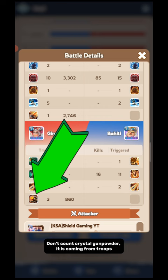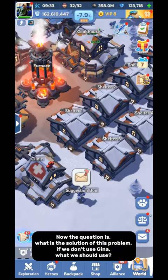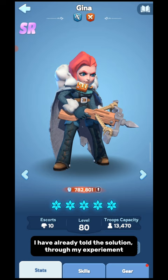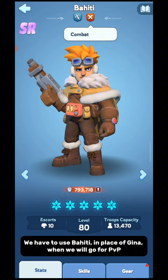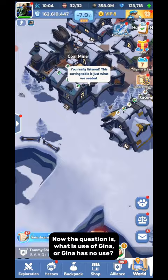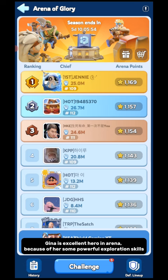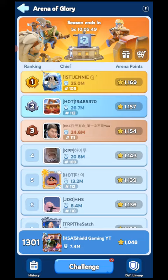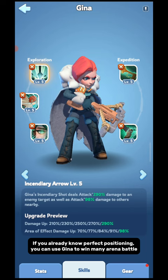Now you can understand what is going on with Gina. Gina is, no doubt, a combat hero, but she has no use in PvP. If you use her in any PvP battle, her skills will not do anything. In the same battle, Bahidi will give better performance, even if Bahidi has a lower star level than Gina. If you are a new player, don't use Gina in any type of PvP battle. You can use Gina in Arena — she is an excellent hero there because of her powerful exploration skills. Gina's first exploration skill, Incendiary Arrow, can deal massive area damage. If you already know perfect positioning, you can use Gina to win many Arena battles. For more details on Arena, check my Arena guide — link given in pinned comment.